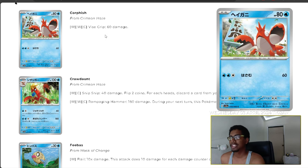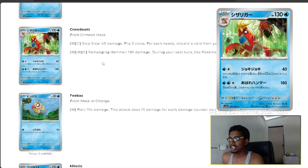Starting off the water Pokemon, we have Corphish with Vice Grip for 60 damage. We have its evolution Crawdaunt with Snip Snip and Rampaging Hammer — 40 damage, flip two coins, and for each heads discard a card from your opponent's deck. During your next turn this Pokemon can't attack, but Rampaging Hammer hits for 180 damage — pretty hefty.